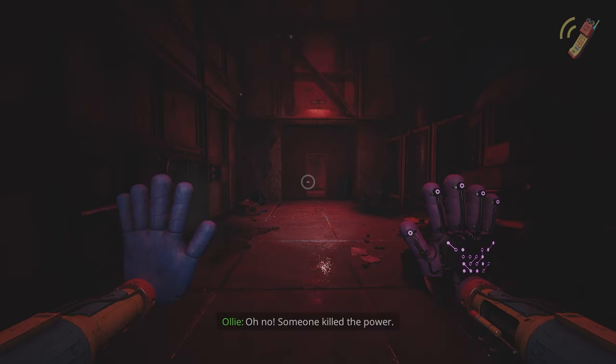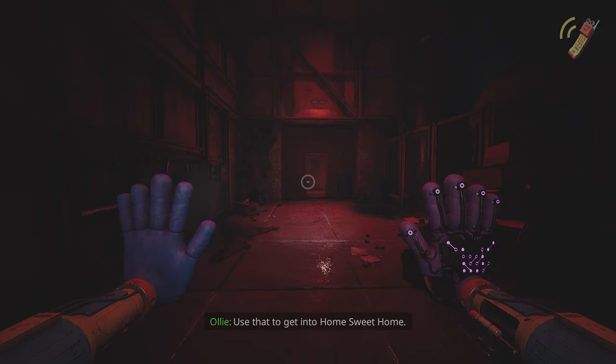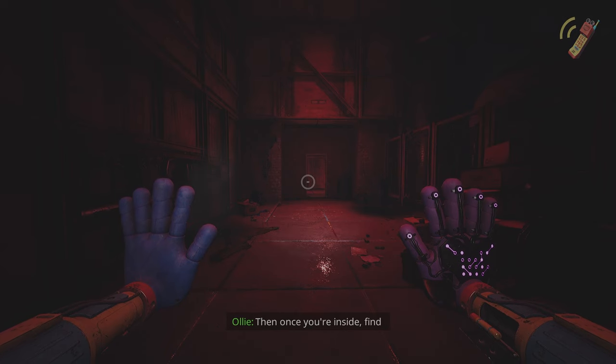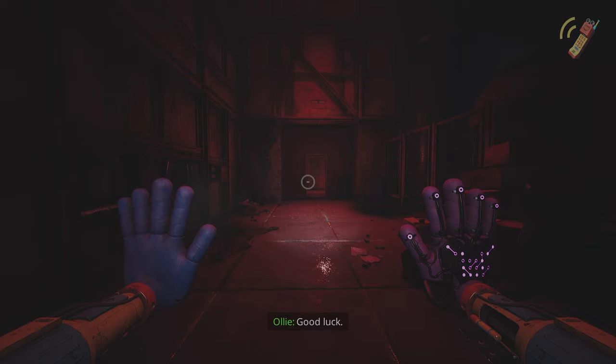Someone killed the power! Okay, I sent you another key. It's under the statue. Use it to get into home sweet home. Then once you're inside, find the building's backup generator. Good luck!